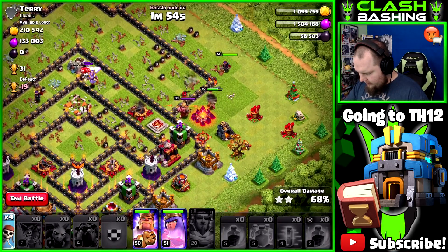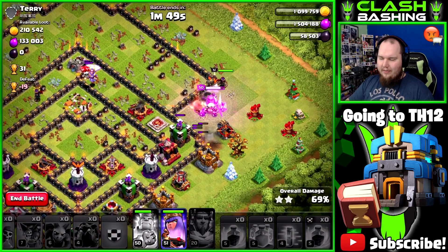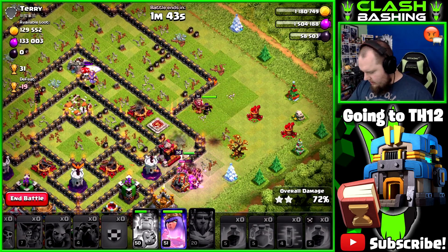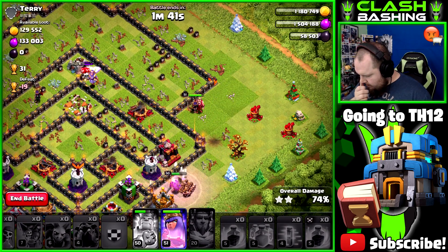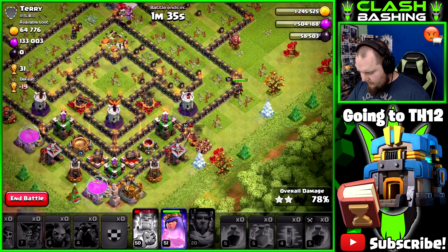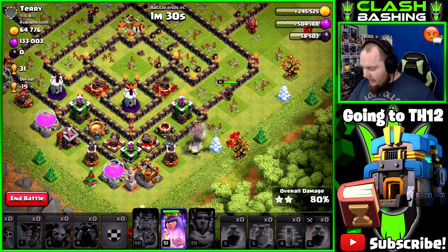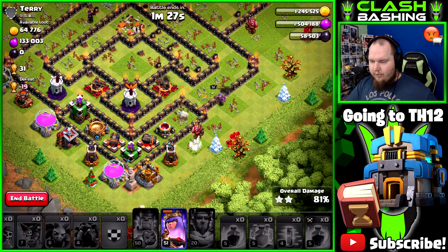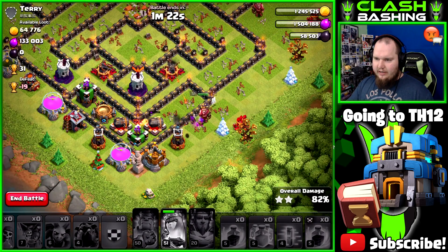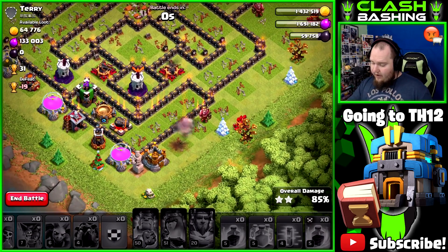Get that Queen dropped. That nice level 51 Queen — oh, it's beautiful! I'm going to try to rack up as much loot as possible here, which should work out pretty well. One thing that does suck about the new heroes though is that huge hero regen time — I was hoping heroes would get a reduction in regeneration time, but that unfortunately did not happen. Queen goes down — that's all right, we got 85% and tons of loot. Absolutely solid raid.